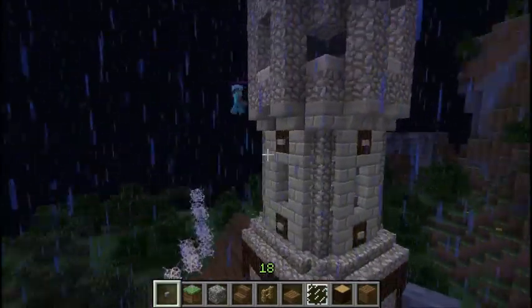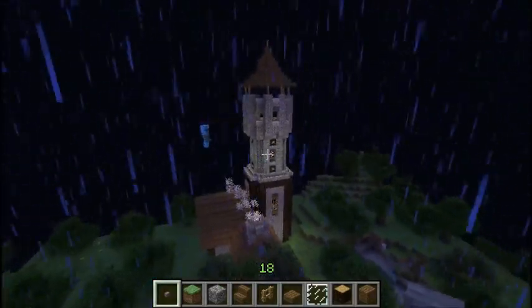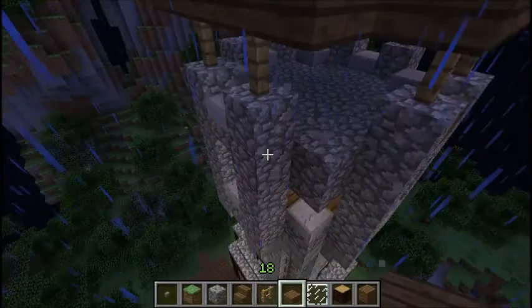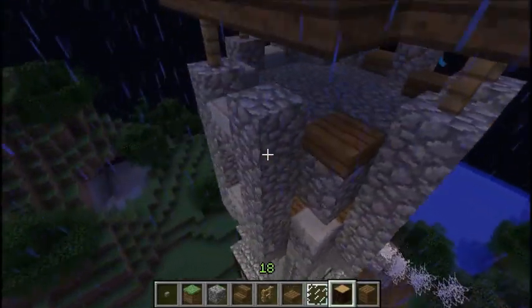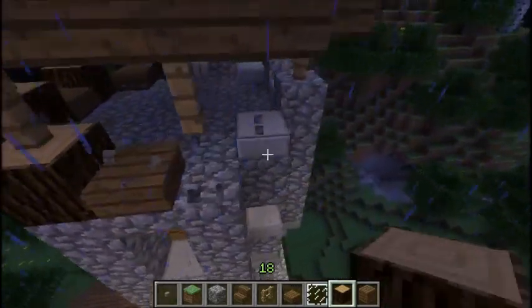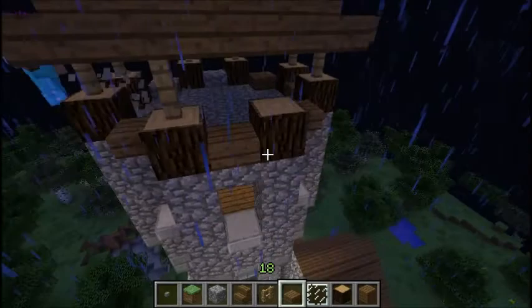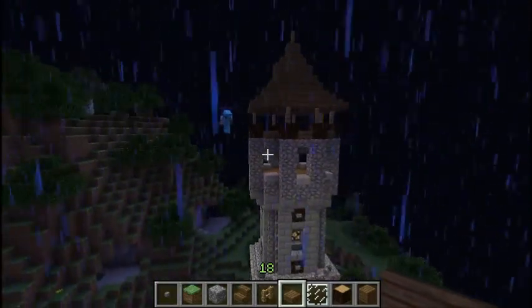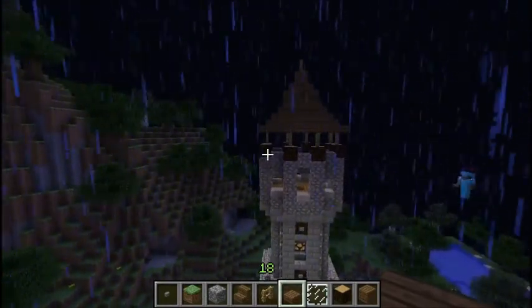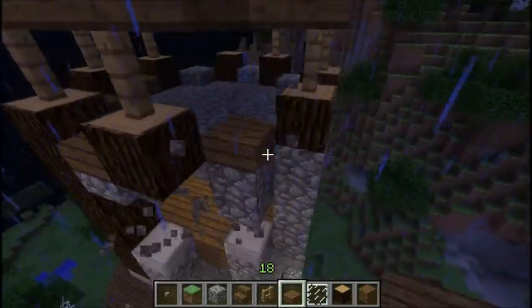What do you think about this top tower? I'm not really too fond of it. Maybe if these stone slabs were like this, or this was cobblestone — these are cobblestone, alright. Or it could be these. Yeah, I like the dark colored ones. I think they look better.